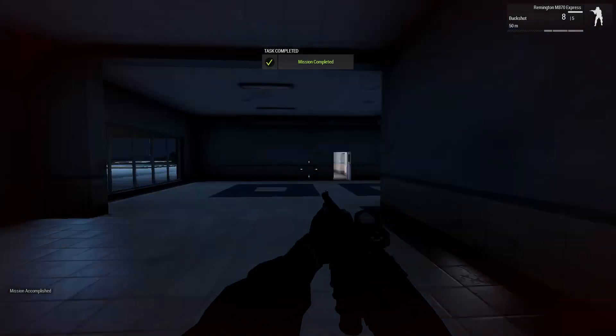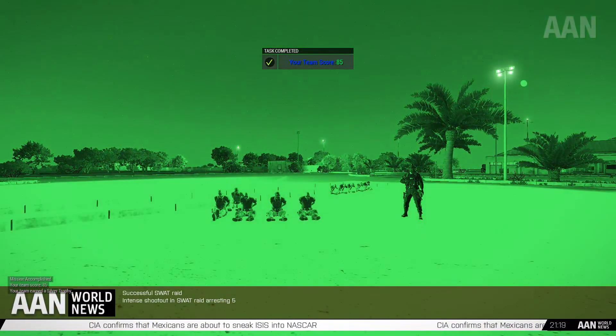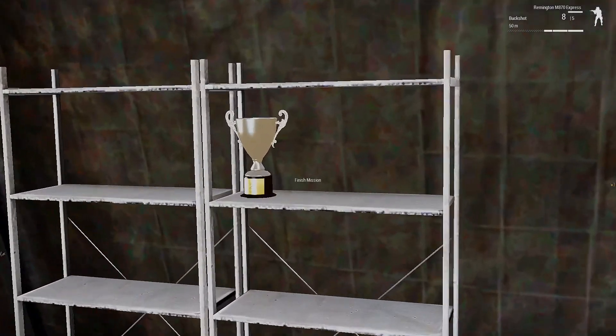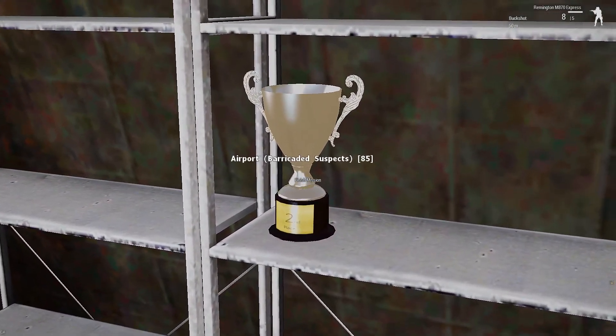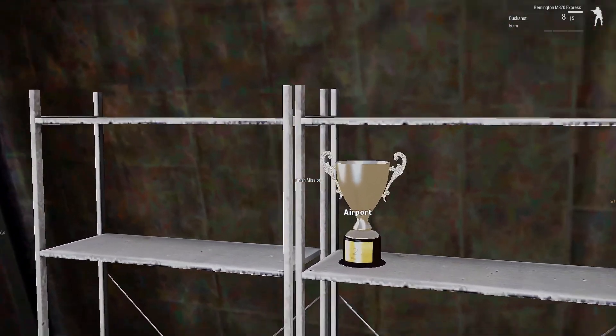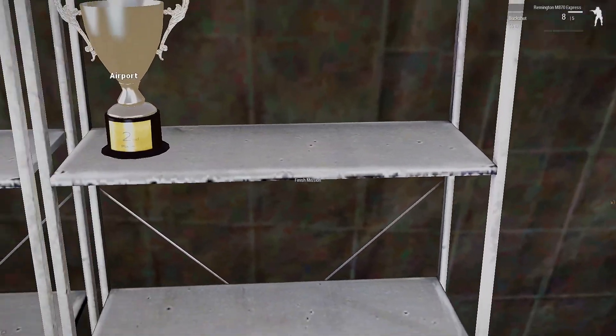'Great work, entry team — time to head home.' Yeah, wonderful. So my score was 85 and a silver trophy for that one too. Considering it was my first try, I think that's pretty good. There's my trophy — airport barricaded suspects, silver trophy. It's the second-best trophy as well, that's pretty funny.